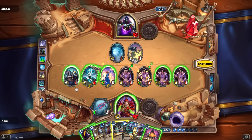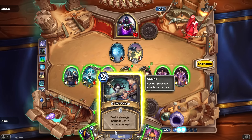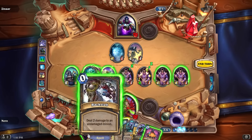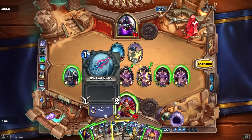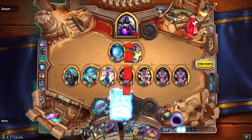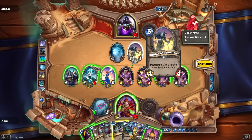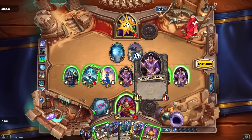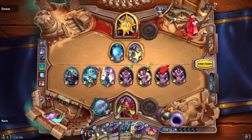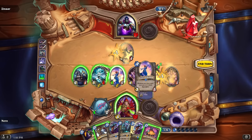Do I have lethal? Let's count: 10, 11, 12, 13, 14 damage — 14 plus 4 is 18. Then I Blade Flurry and win, right? Wait, I don't have enough mana. Actually I could do that. Death's Bite gives a friendly minion plus three plus three — instead of using that, let's just go face and get rid of something to make room on the board.